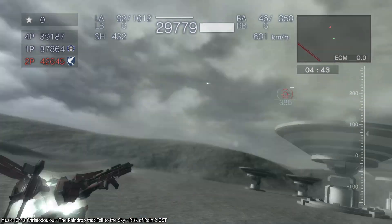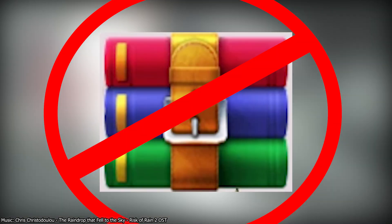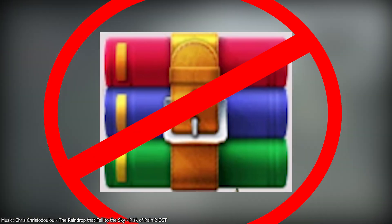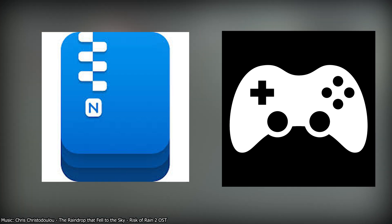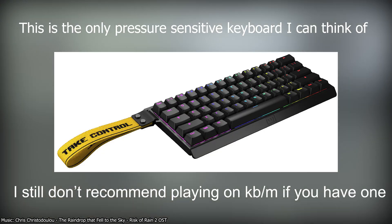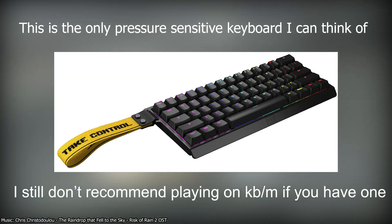Before we get started, you'll need a couple things. First and foremost, a way to extract 7-zip files that is not WinRAR. WinRAR users frequently have issues extracting the files needed to play the game — I'm not sure why WinRAR specifically causes issues, but it does, so please use a different program. I personally like NanoZip. The other thing you'll need is a controller. This game is technically playable with a keyboard and mouse, but it has several mechanics that rely on pressure sensitivity to work. Most keyboards aren't pressure sensitive, so playing with a keyboard will mean losing out on those mechanics entirely. The game also just feels really bad on keyboard and mouse, since it was not designed with that input method in mind.